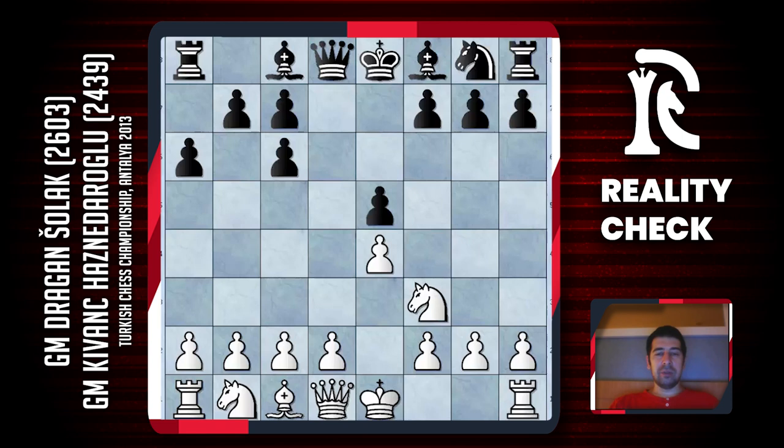When I was younger I used to play Nc3, but in the last 5 years or so I switched to castling, which is a better move. Of course it requires some serious time to analyze all these lines because black has many options, and today Kvanc chose Bg4, which is one of the main lines.